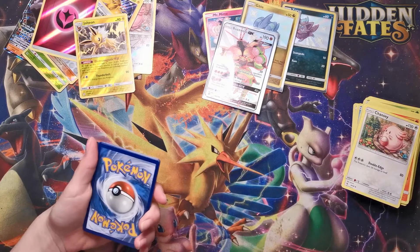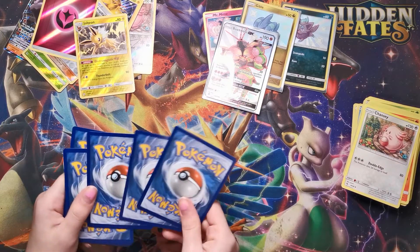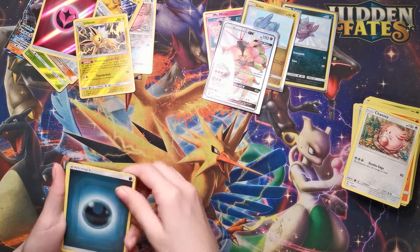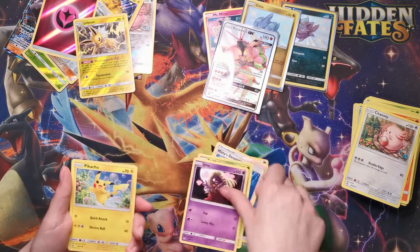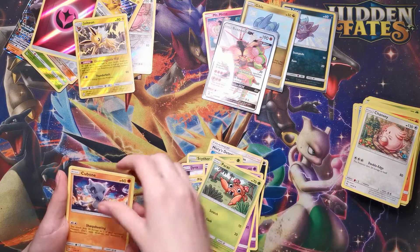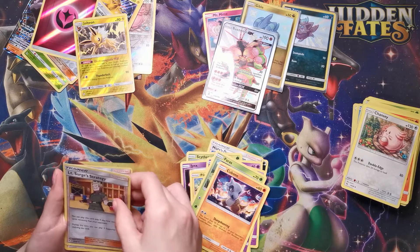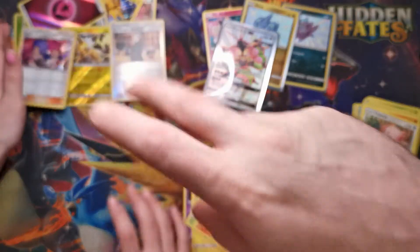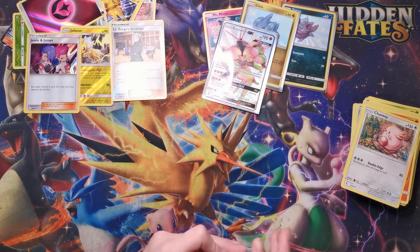Buzzwole GX — right on! One, two, three, four. Energy, Misty's Determination, Scyther, Jinx, Pikachu, Ekans, Koffing, Paris, Cubone, Lieutenant Surge, Lieutenant Surge's Strategy, and Jesse and James — cool! Thanks for tuning in everybody. Pretty good ETV — until next time, peace!